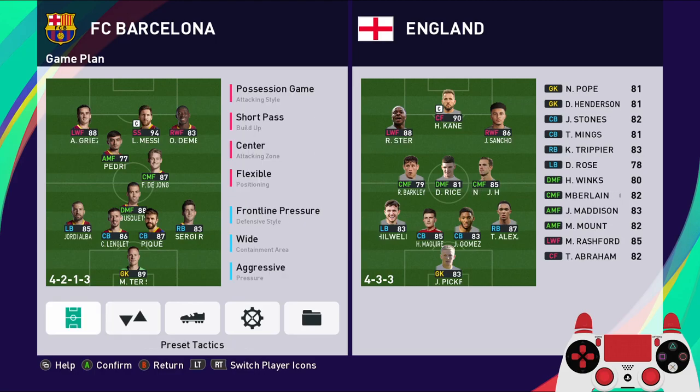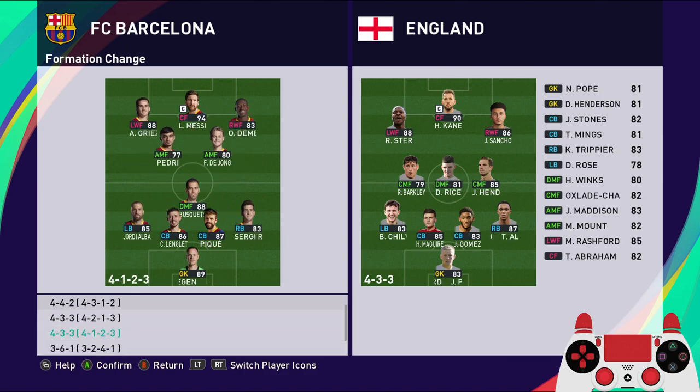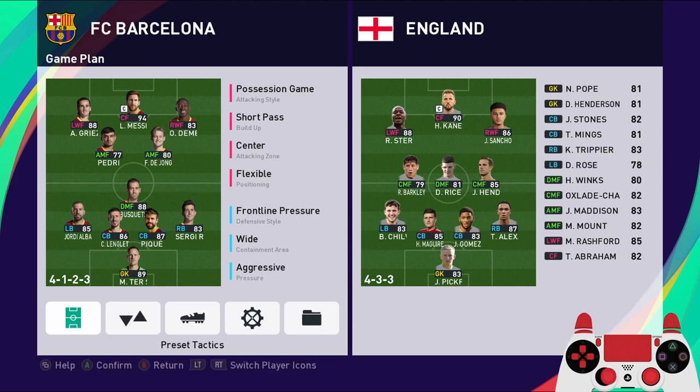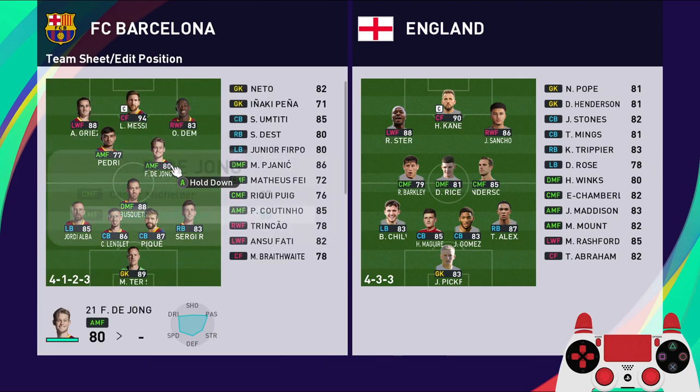Hello guys, so today we're going to take a look at how to set up the formation for Barcelona Tiki-Taka style. Use 4-3-3 or 4-1-2-3 here as the base, then you are going to make some adjustments.